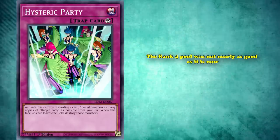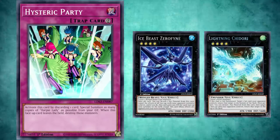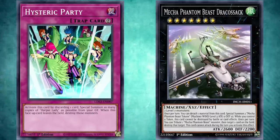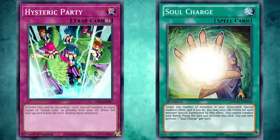Though the rank 4 pool wasn't nearly as good as it is now, Harpies uniquely had access to some really good options due to their typing and attribute, like Zero Fine and Lightning Chidori. Due to Channeler's level modulation effect, they also had access to the rank 7 pool, containing some of the strongest XCs of the time, like Dracosack. All of this, as well as a very easily searchable archetypal back row removal back when people played MST at 3 in every deck, really made this deck stand out. As the one strategy with an archetypal soul charge, Harpies enjoyed their place in the meta for a while, up until the actual Soul Charge came out, at which point other combo decks were much better at abusing the card and took over their niche completely.